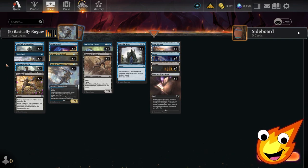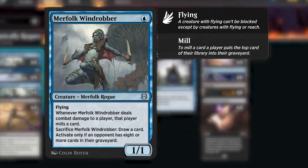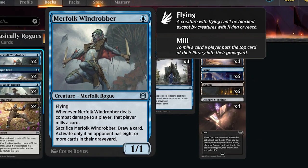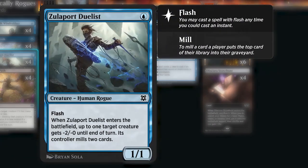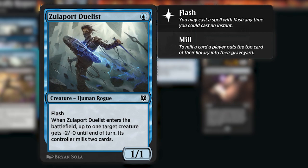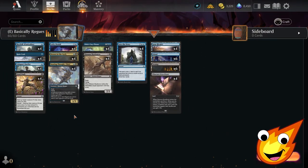If they're trying to destroy Ruin Crab, we have other one-drops that help with milling and damage. Merfolk Windrobber: whenever it deals combat damage to a player, that player mills a card. We can also sacrifice it to draw a card, as long as our opponent has eight or more cards in their graveyard. Our other one-drop is Zulaport Duelist — a sweet card that, when it enters the battlefield, gives a target creature -2/-0 until end of turn and mills two cards from the opponent's library.